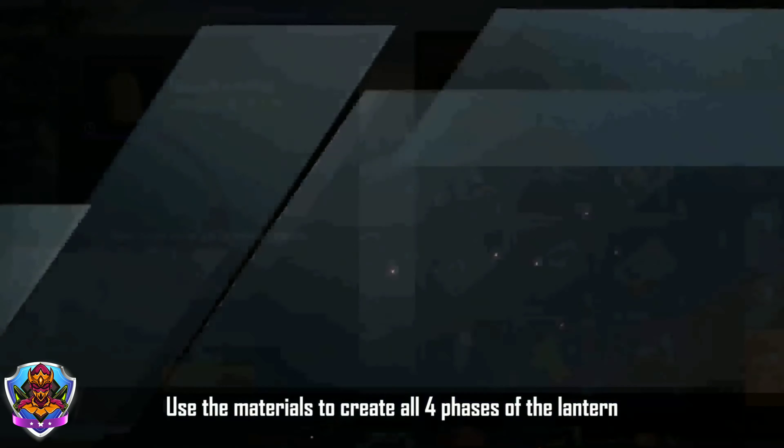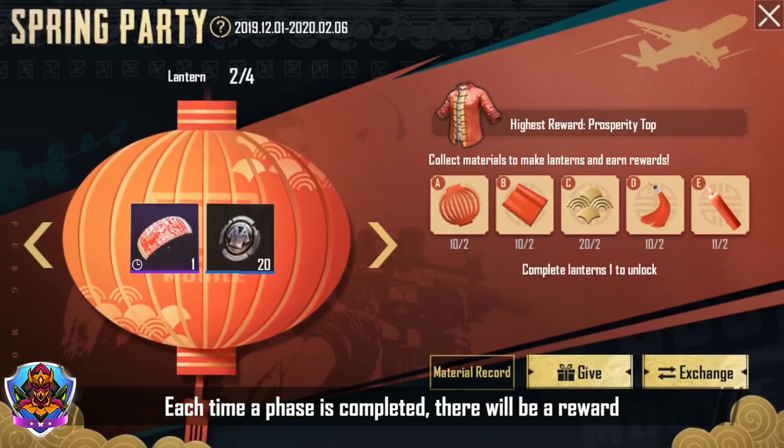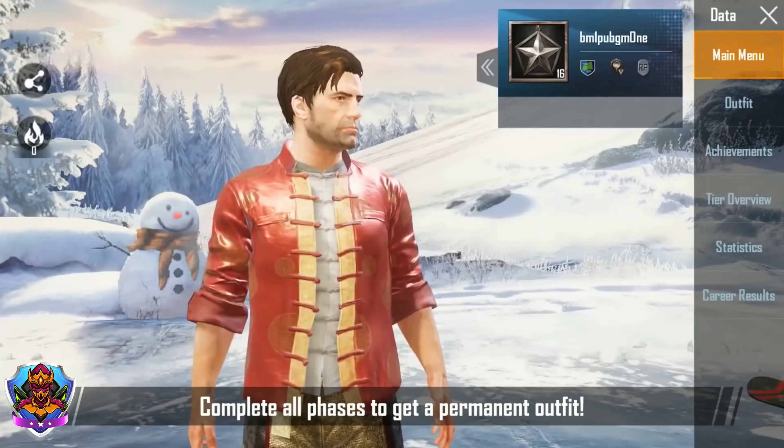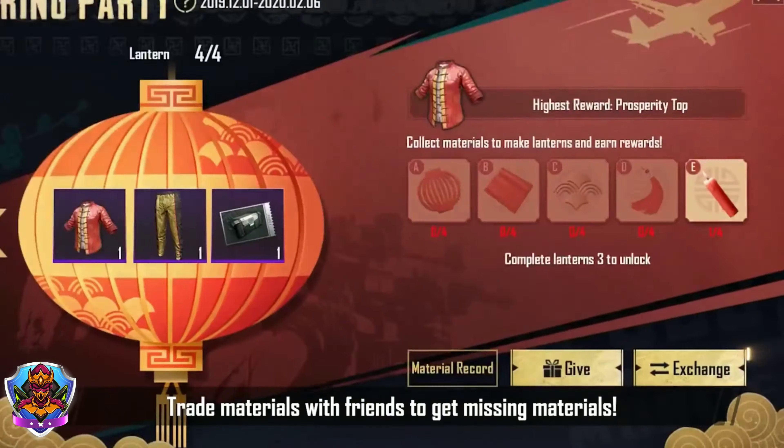Use the materials to create all four phases of the lantern. Each time a phase is completed, there will be a reward. Complete all phases to get a permanent outfit. Trade materials with friends to get missing materials.